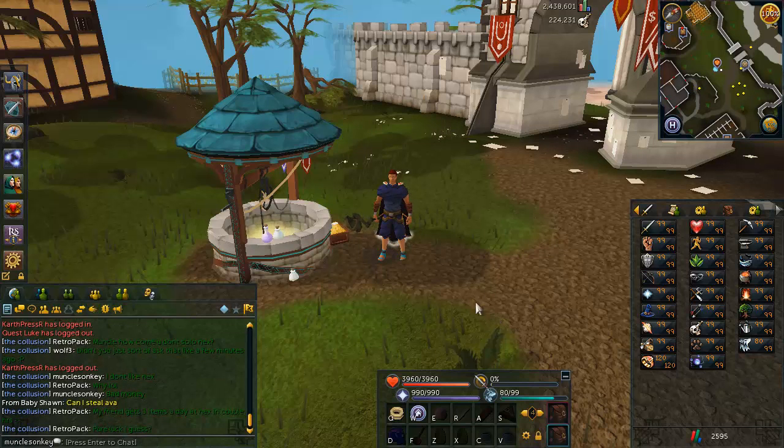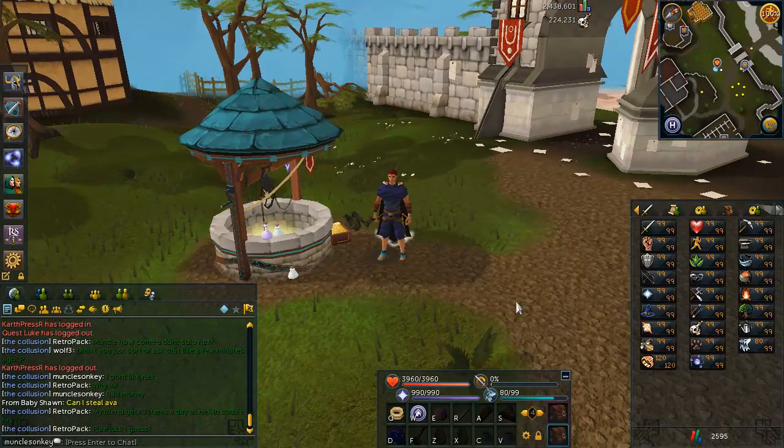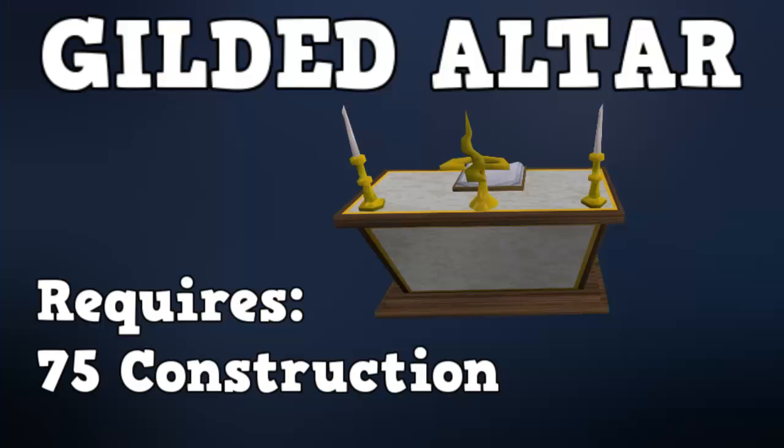First of all, I'm going to go over how to set up the gilded altar in your house, as well as the easiest way to access it and set up your bank so you're training prayer as fast as possible. And then we'll get into some other ways that can really increase your prayer experience. When most people think about prayer, a lot of them think about the gilded altar, which is the most convenient way to train prayer as well as the fastest. However, it is also quite expensive. This is how you guys are going to be training your prayer for the most part from 1 to 99.